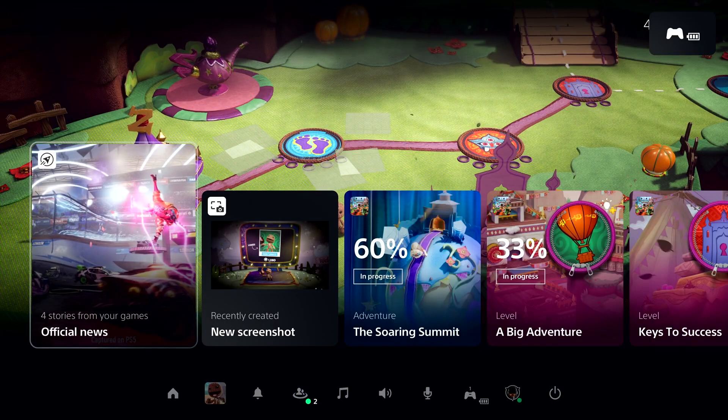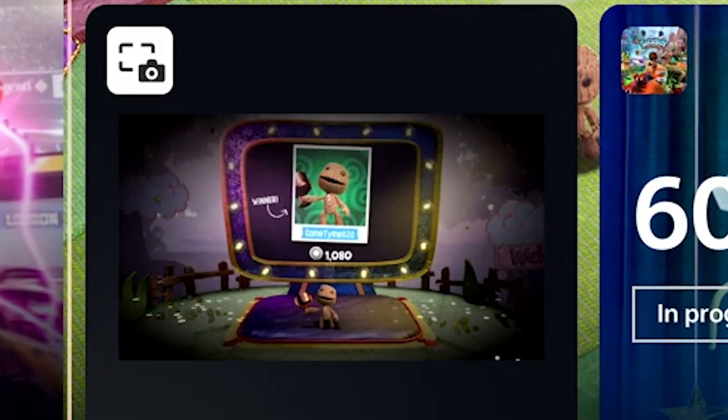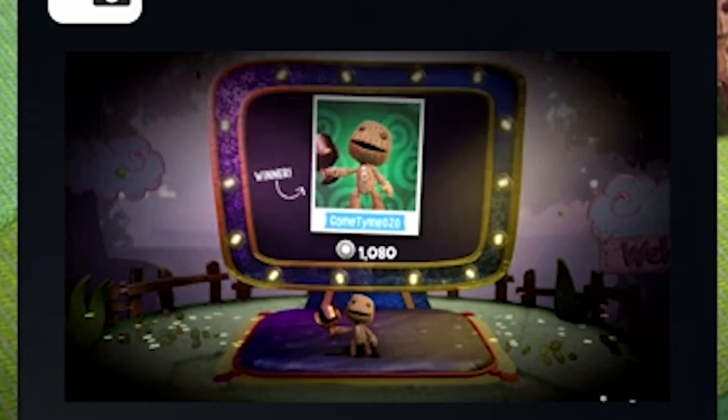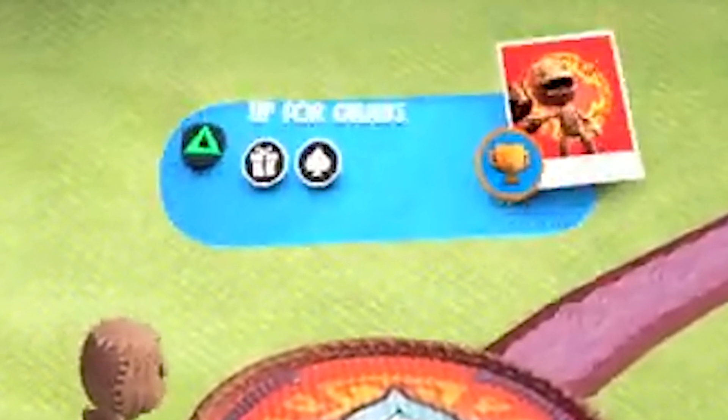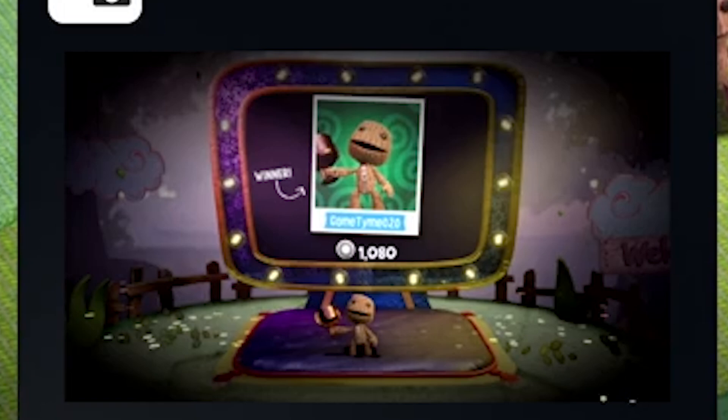I want to move away from the world map and take a look at the PS5's Control Center, as there are some interesting things related to Sackboy Big Adventure on there. We see a screenshot of a Sackboy holding a trophy on the scoreboard. Looking back at the world map and the level Up for Grabs, we see a trophy completion icon, and next to it is a picture of Sackboy holding a trophy. I'm just going to say it's like an automatic victory pose for getting the trophy.